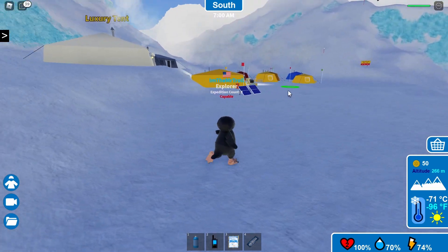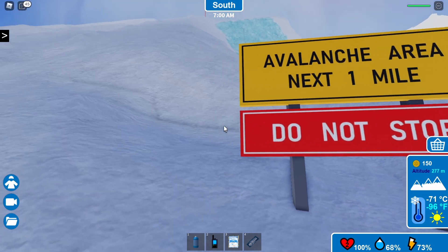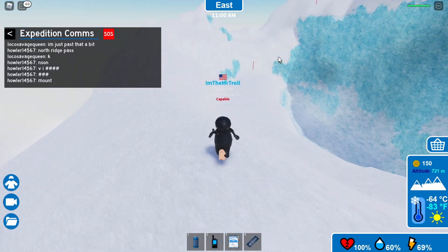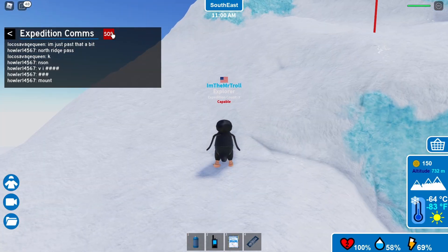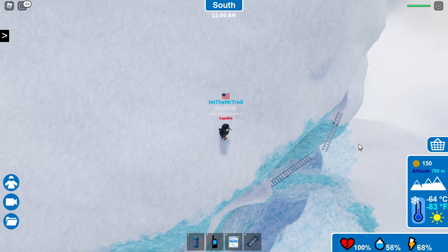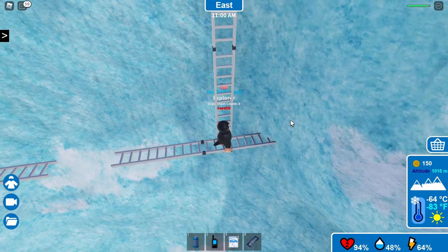It looks like we've made it to some sort of camp — checkpoint. This sign right here says: Avalanche area next one mile, do not stop. Okay, I'm going to listen to it — I won't stop. What's going up here in the chat? The sun, VI, mount. What happens if I press SOS? It asks: do you want to alert the search and rescue team that you are in need of help? I'm just going to say no for now. Oh, I was supposed to go down here — my bad. There's a dead dude down there. I don't want to be that guy.